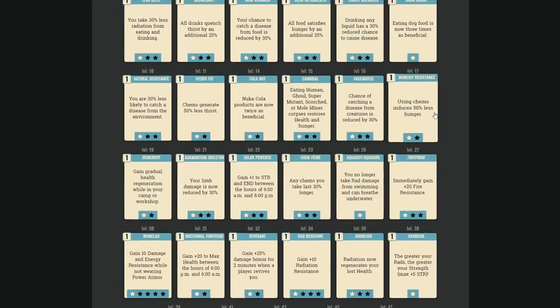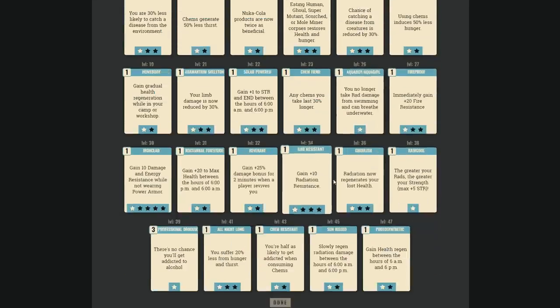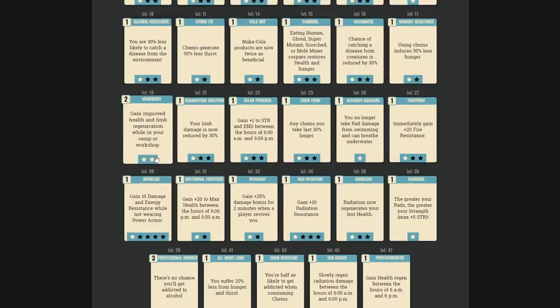Gradual health regeneration outside combat — one or two ranks is probably C-rank if you're doing workshop defense. You'll likely need to be out of combat for it to kick in, but it saves stimpacks while defending between fights.